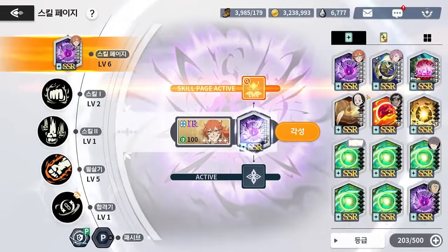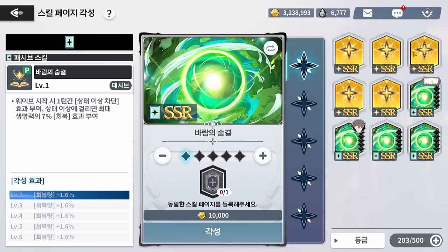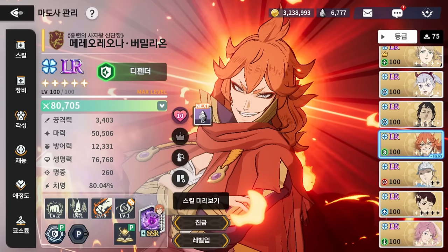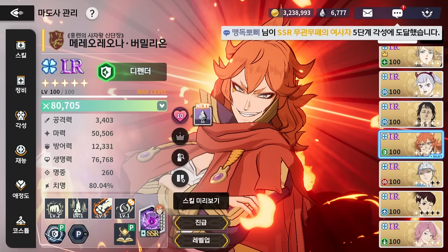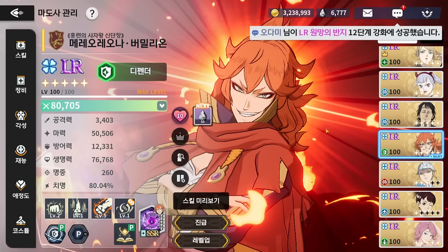The unfortunate thing is that I did not get her skill page, which is a problem because the skill page makes her better, and I was going to max dupe it — I have five universal dupes, so very unfortunate. I'm going to be getting it tomorrow night guaranteed because you can buy it, but I don't have the resources right now. For now we're just running this and she's still going to work as a pretty good DPS.